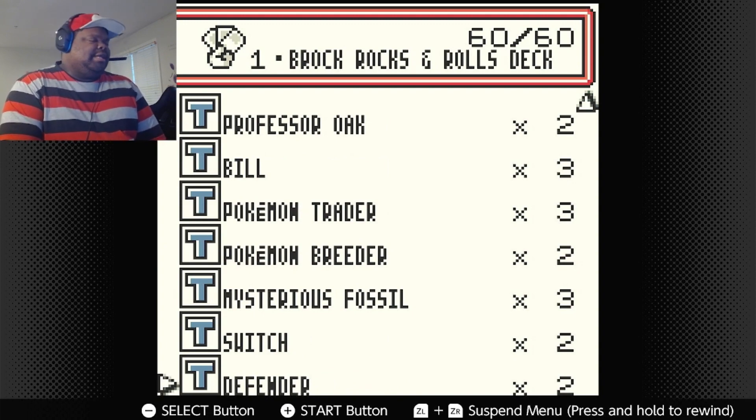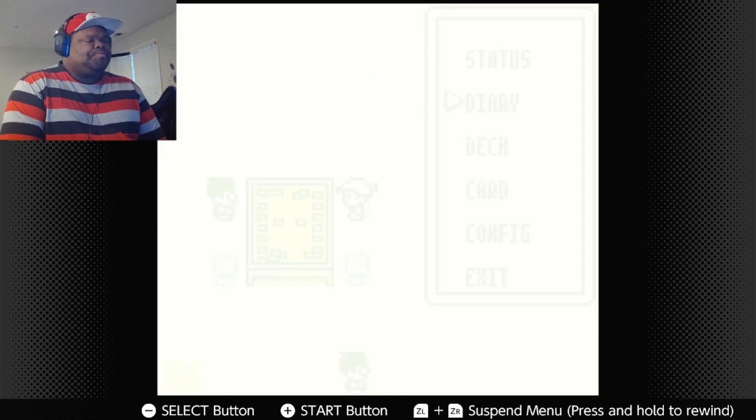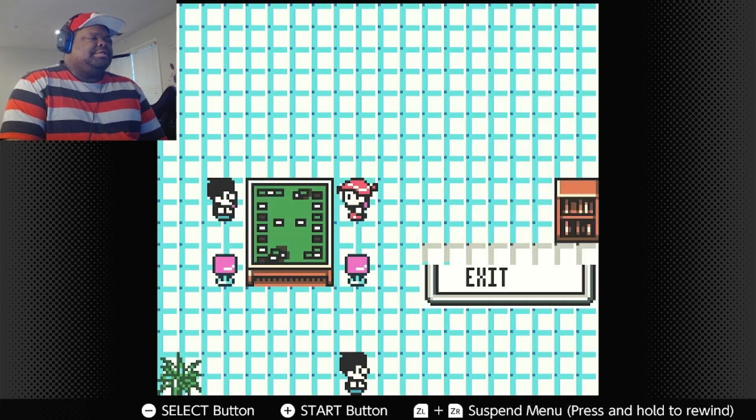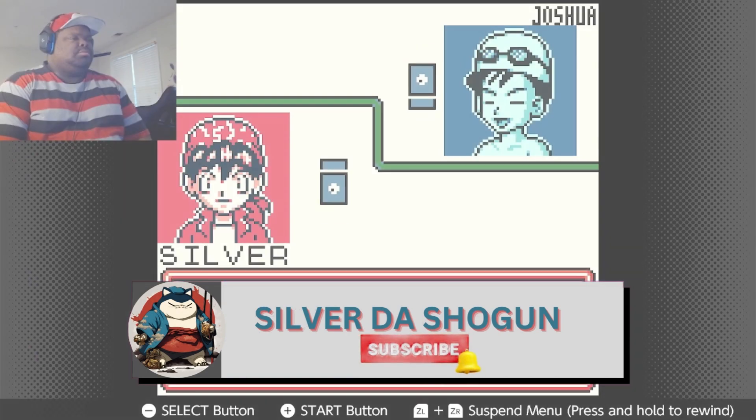I also added Pokémon Breeder since Brock is a breeder in a way, and Pokémon Trader. He likes to hunt for fossils too, so that fits. I have Switch for the heavy retreat costs some Pokémon have, and Defender — because, you know, rock hard defenses. As usual, if you guys like content like this, make sure to like, comment, subscribe, and put recommendations in the comment section. Let's get right into it!